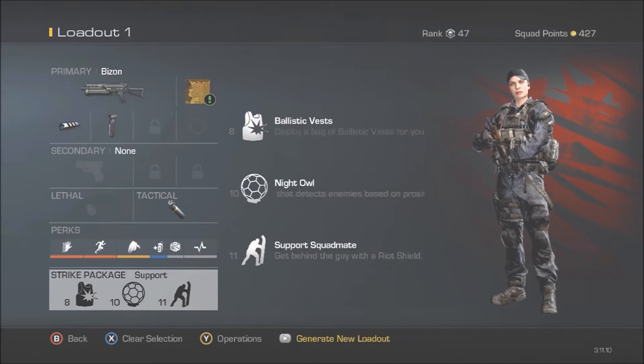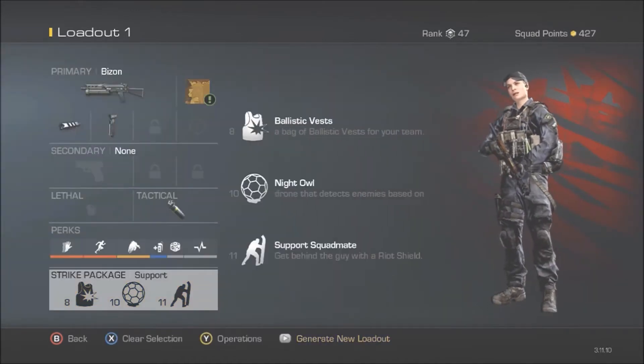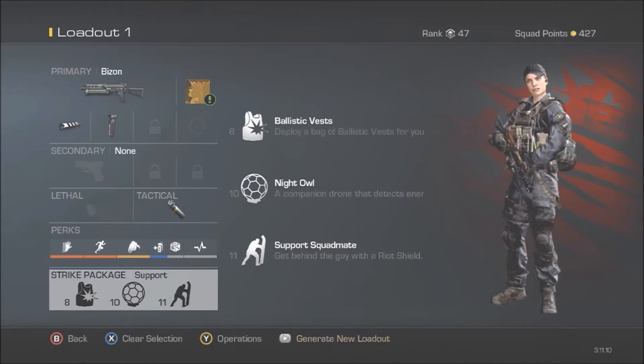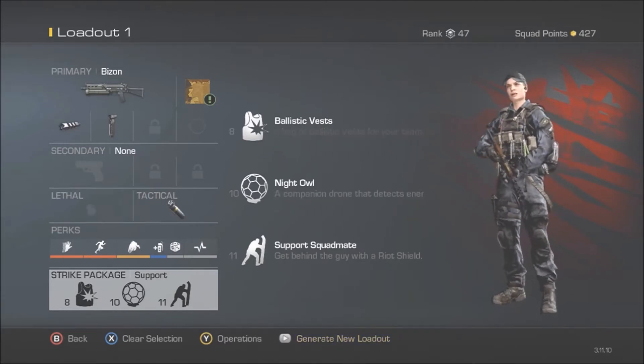For my killstreaks I rock the Ballistic Vests, the Night Owl, and the Squad Mate. For the Night Owl you could use Air Superiority in case you get helicopters in the sky, Ground Jammer for the Satcoms, Sentry Guns, IMSs, stuff like that.